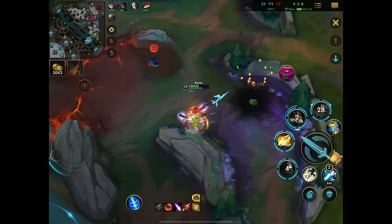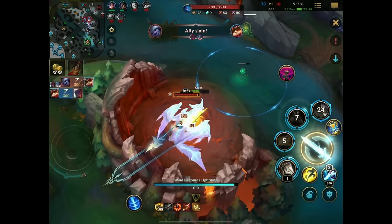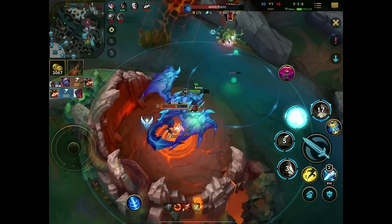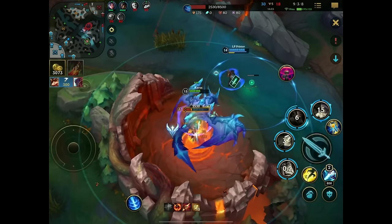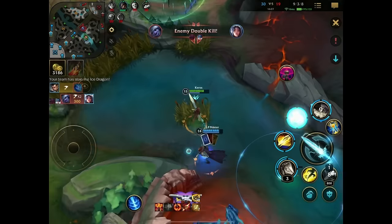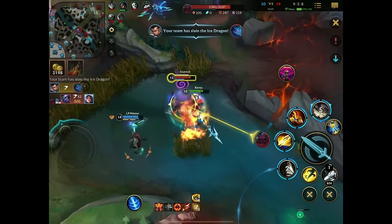We just heal up for a little bit. There's also something I want to try — building Bloodthirster. And here we get the dragon gifted to us, which is also conveniently our soul. Now there's a big issue: I don't have my ultimate available. So this play goes wrong — this play cannot go right.